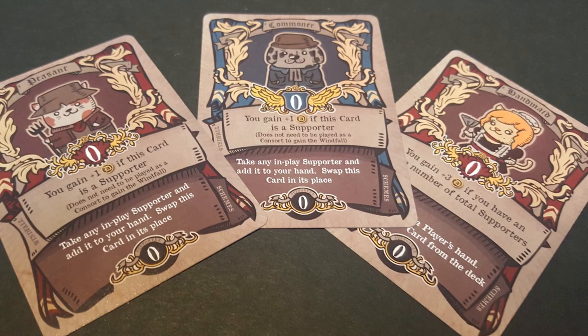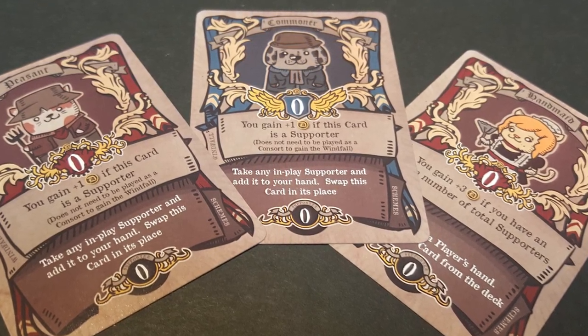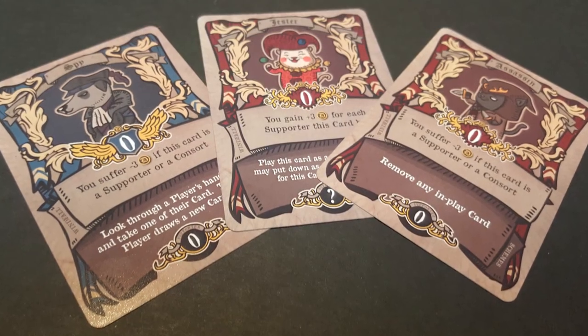Hey guys, welcome back to the Unfiltered Gamer board game review. Today's game on the tabletop is called Royals, sponsored by The Game Crafter. In Royals, you're playing two to four players, less than 30 minutes, for ages 12 and up. You're attempting to gather royal favor by placing characters down to either gain points or utilize them as schemes to stop other players or benefit yourself.